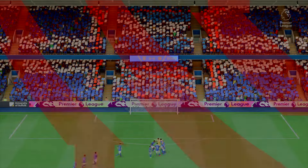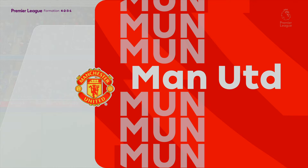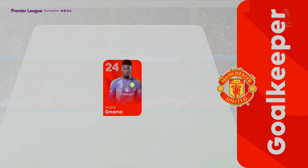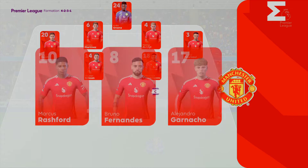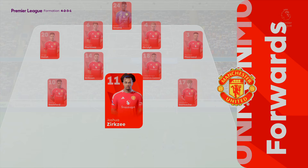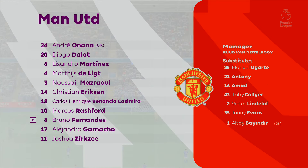And here's the line-up for Manchester United. Andre Onana is the goalkeeper. Matthijs De Ligt plays alongside Lisandro Martinez in central defence. Casemiro plays alongside Christian Eriksen in the centre of midfield, with just the one striker up there trying to pose problems for the opposition.